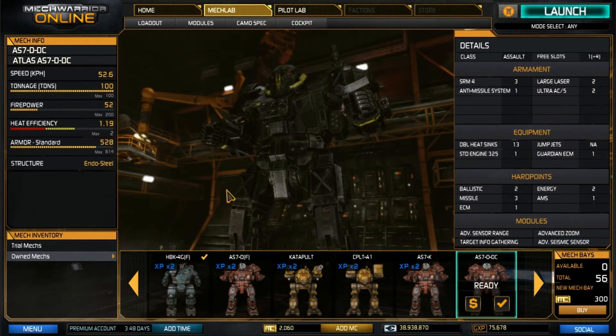528 points of armor, and we have Endo Steel structure. For weapons, we have three SRM-4s, one AMS, two large lasers, and two Ultra AC-5s. We have 13 double heat sinks with a standard 325 engine and Guardian ECM.